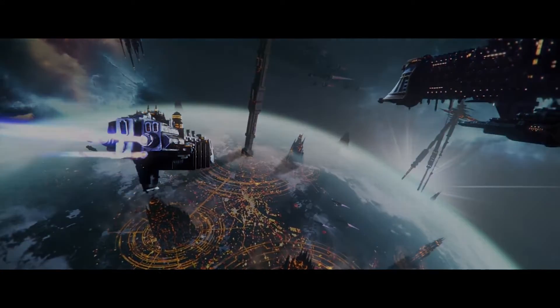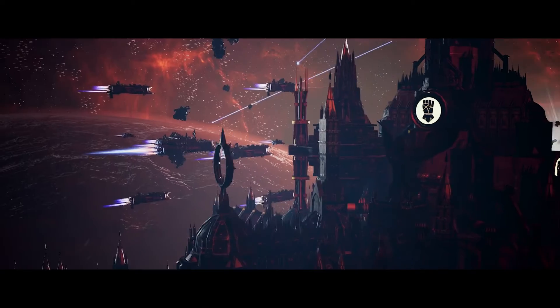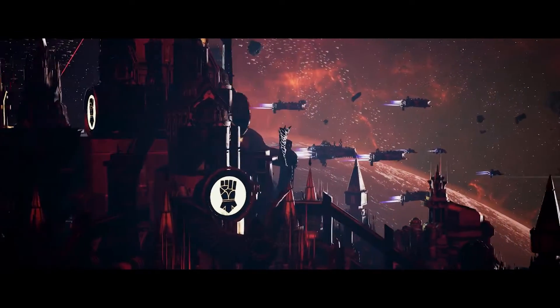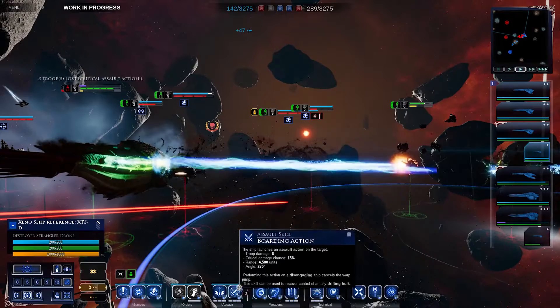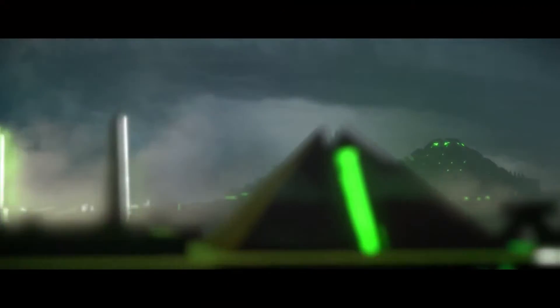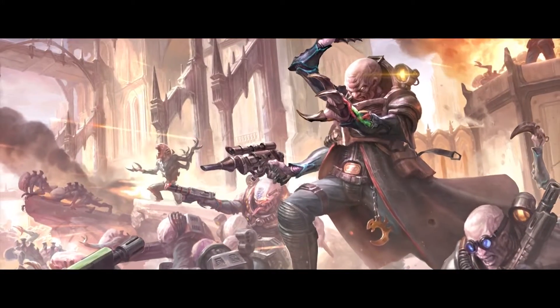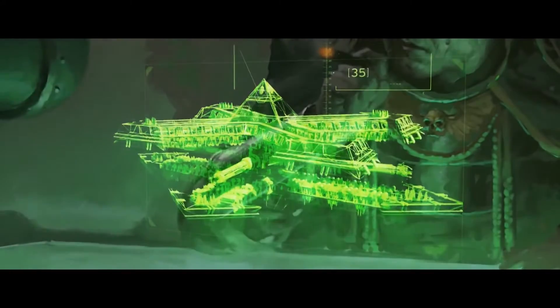Battlefleet Gothic Armada 2 features three grand campaigns controlling five factions. Offering Imperial, Tyranid and Necron perspectives on the greatest conflict to ever befall the Milky Way. Each tells its own unique story, with individual mechanics and completely different ships and strategies available.